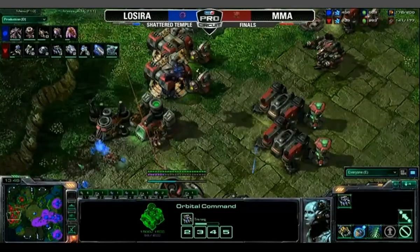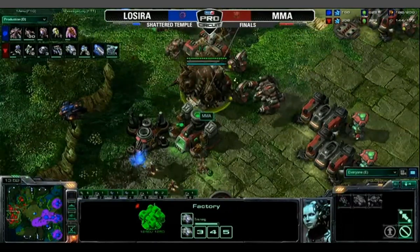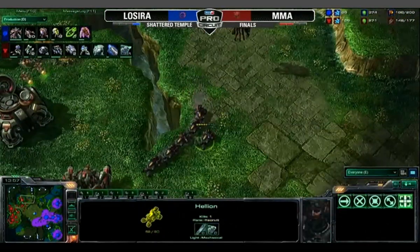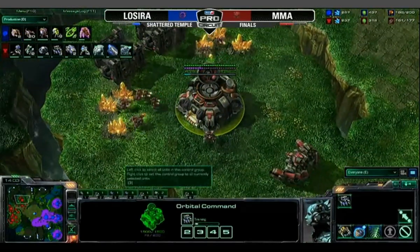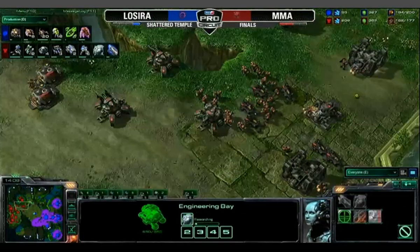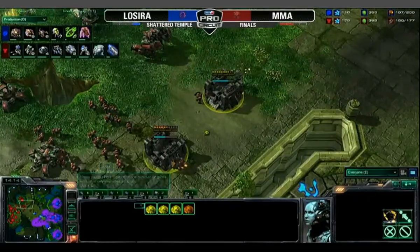That's not going to be good. We've got plus two melee on the way, and the spire is about to complete. Looks like a very nice contaminate on that factory, helping to delay that tank count quite a bit. We see MMA trying to spread out — this is an extremely bold play, having an orbital command at the gold expansion. That is going to be a gigantic vulnerability, but if he can keep it up, his macro will be through the roof. And look at all the bunkers going down for MMA.